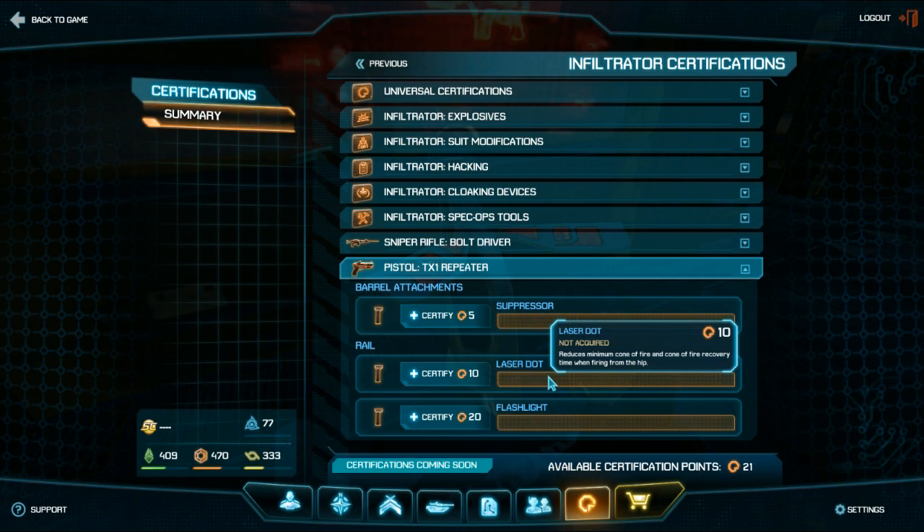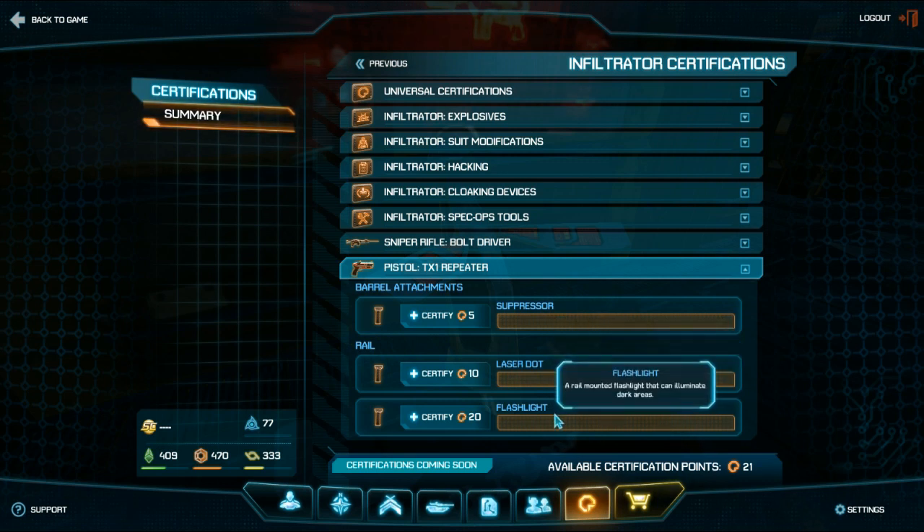The second is the laser dot, and it reduces the minimum cone of fire and the cone of fire recovery time when firing from the hip. It'll run you 10 to certify. And lastly is the flashlight. It attaches to the rail mount of your gun to eliminate dark areas, and that'll cost you 20 to certify. But the game is constantly evolving, so all of this is subject to change, of course.